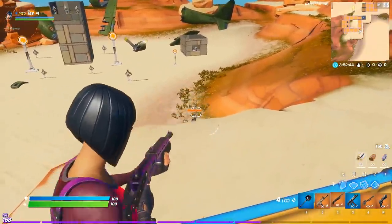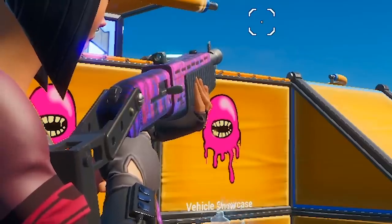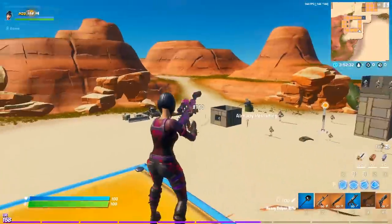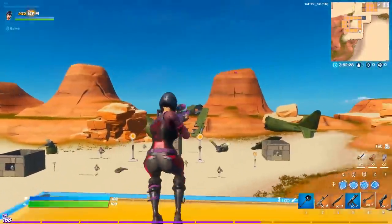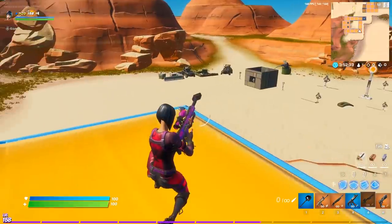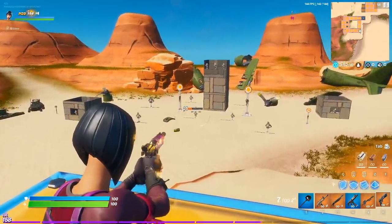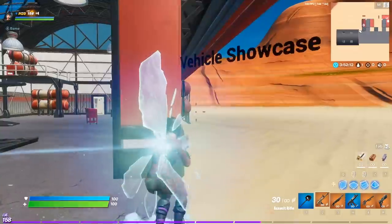It's a nice, slow paint drip — the animation is pretty slow, but it looks good. Still building out this map as I go through it for you guys. The wrap is nice. It is a rare wrap, which means it's a little bit more pricey — I believe 500 V-Bucks. Let's go over to the vehicle showcase as well to show it on a bigger scale.